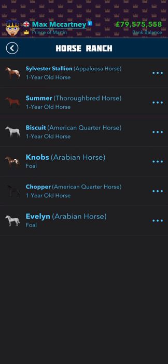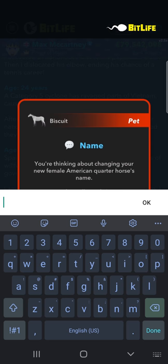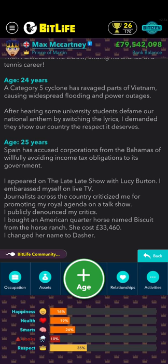Let's buy a horse — an American Quarter Horse, a white one named Biscuit. Let's get it. Now we own it. Oh wait, I should have kept it as Dasher — I like the name Dasher. But yeah guys, I would definitely recommend buying Bitizenship and God Mode because both of them are $4.99 and in total that's ten dollars. All right guys, see you later!